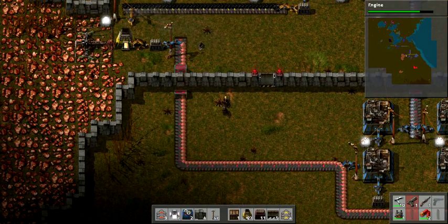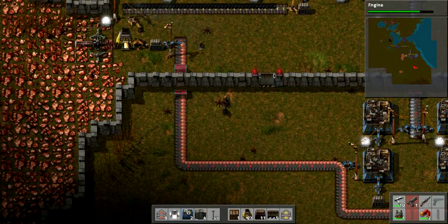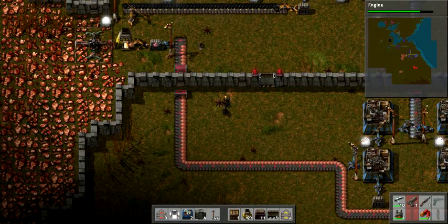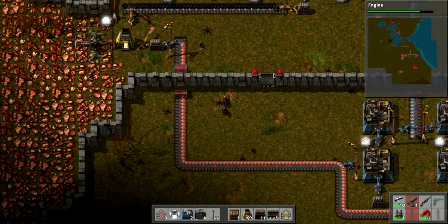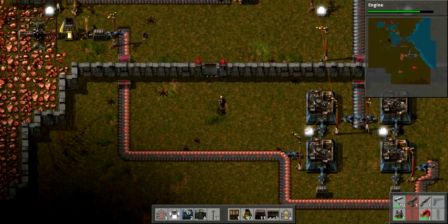To give an explanation: this game is you're building a big factory, and your end goal is to send a rocket to the moon. Before you can do that you have to build up everything. What I am doing is trying to get it all set up so that the machines are working themselves.